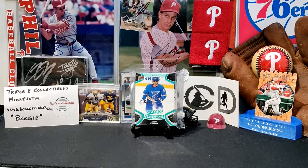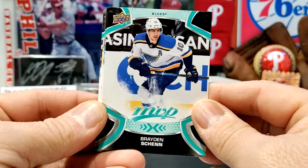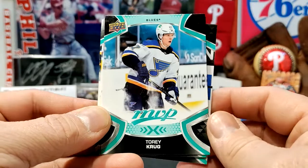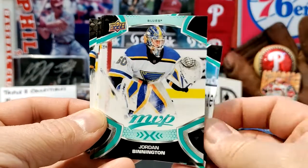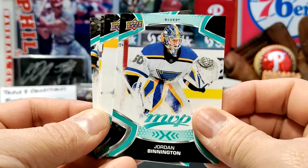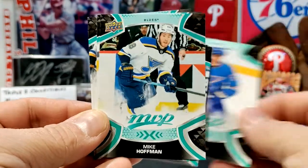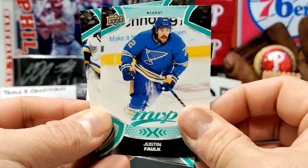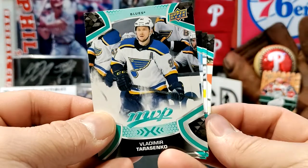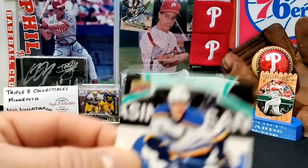Basically, we're going to start off with the base cards, which is Brayden Schenn. Then we got Torrey Krug, a goalie card — Jordan Binnington, David Perron, Mike Hoffman, Justin Falk, and Vladimir Tarasenko. So those were the base cards for this one.